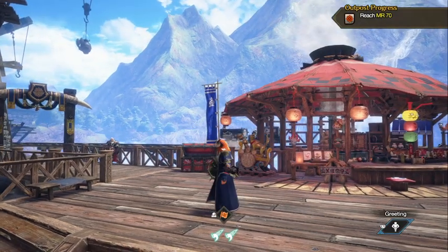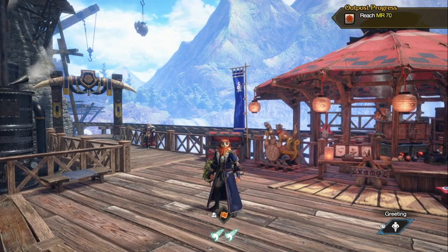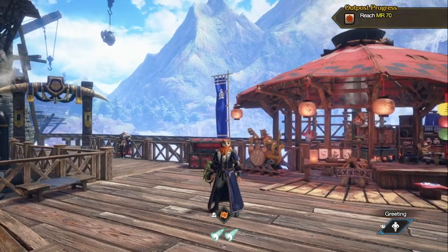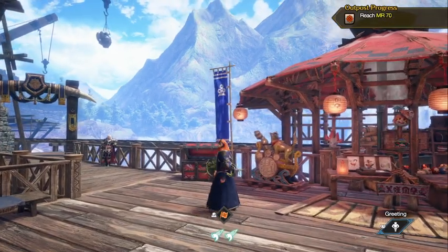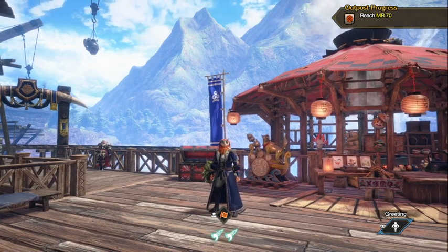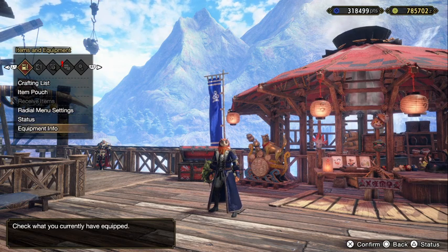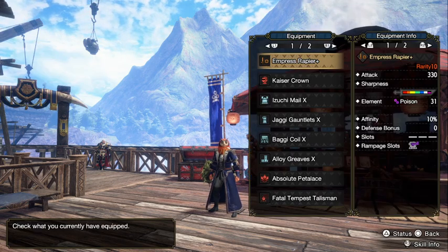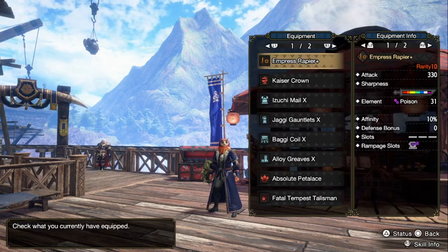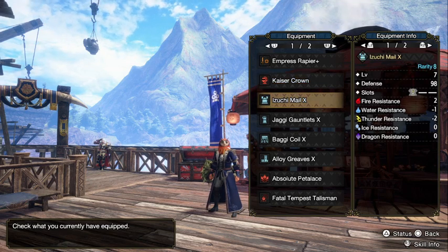I know it takes a while for this to come out, but I wanted to release all my hunts first until I beat the final boss, and I want to release this progression build — that's why it takes a while. So let's just get started. For the very early master rank, let's look at the armor first. I use a high rank Teostra helmet and a Great Izuchi Mail.